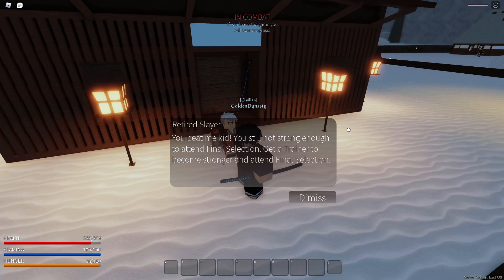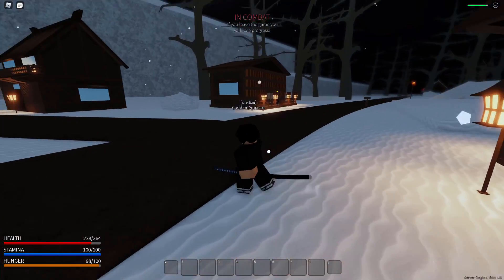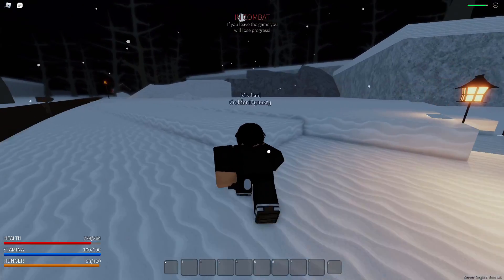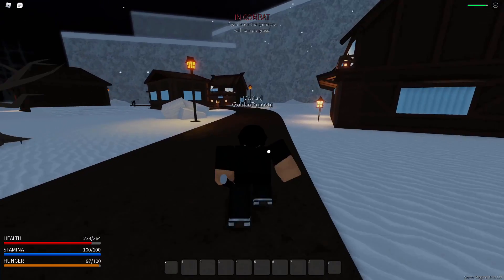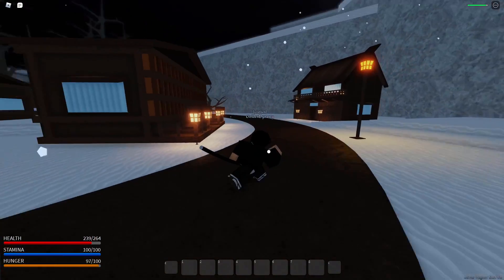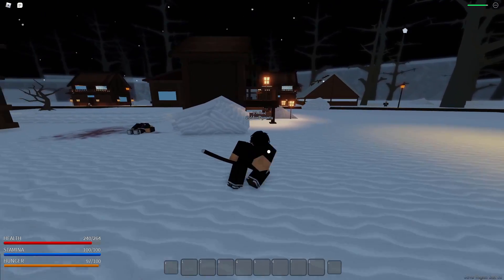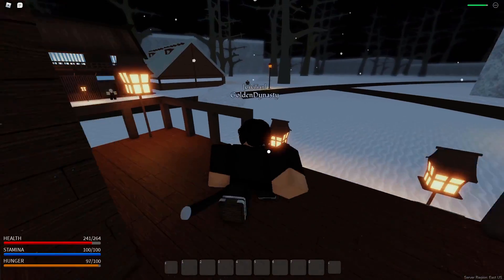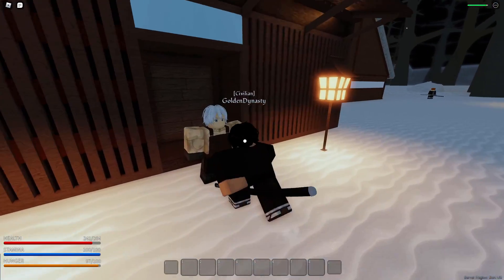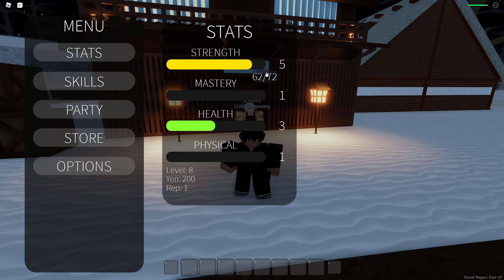After beating him, he says we're not strong enough for final selection and need to get a trainer to become stronger. I'm pretty sure before the revamp I went straight to final selection without getting a trainer or learning a breathing, so this will be a first. I'm going to check the discord map to find a trainer. There also appears to be a leveling system with stats like strength, HP, mastery, and physical.